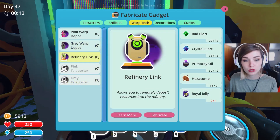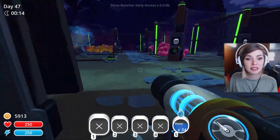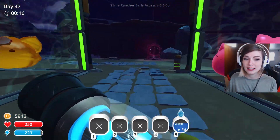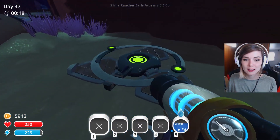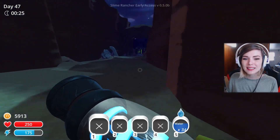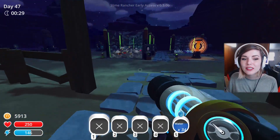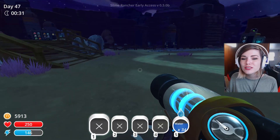We are trying to get some royal jelly because we need a refinery link in this crazy ancient ruins area. We have our gray teleporter here — I have not set up the other end yet, but I'm so excited. The ancient ruins is so cool; I've been doing some homework and figuring out just a few things.